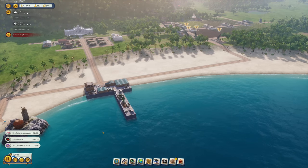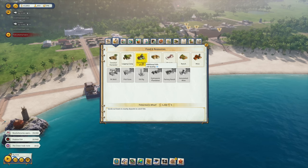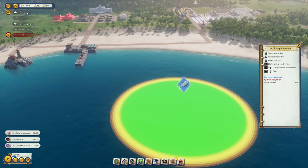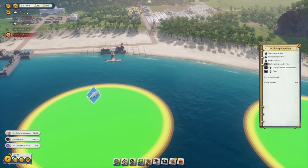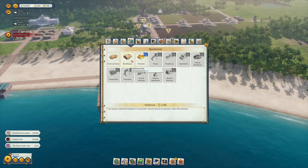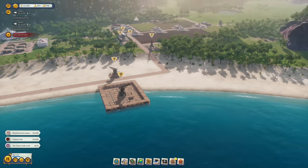Regarding the revolutionary demand to produce fish, we unfortunately need to build a fisherman's wharf. We want more revolutionary immigrants to get the revolutionary support rating up. There are some fishing grounds over here, so let's place the wharf close to that, and put a bunkhouse right next to it for the fishermen.